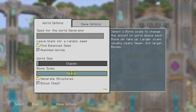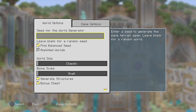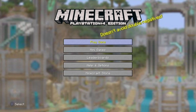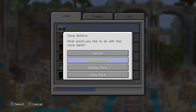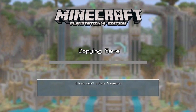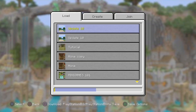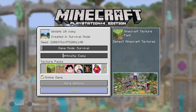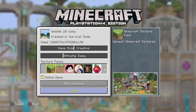Step 2: Create a new survival world. Step 3: Exit and save, then copy that world. Step 4: With the copy world, switch to creative mode and scout the map for a village near a pillager outpost.